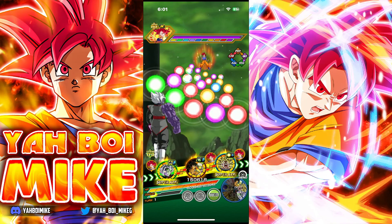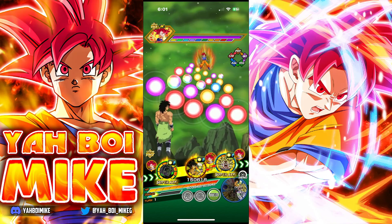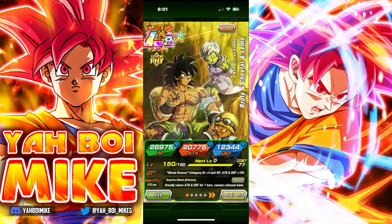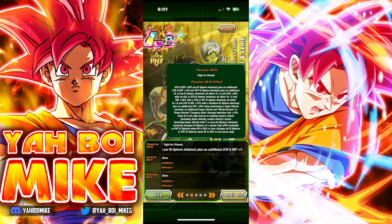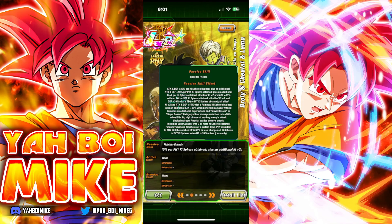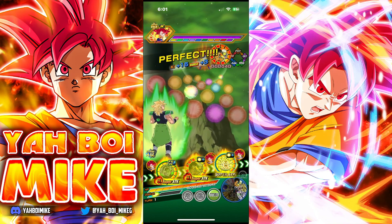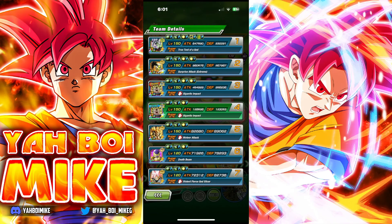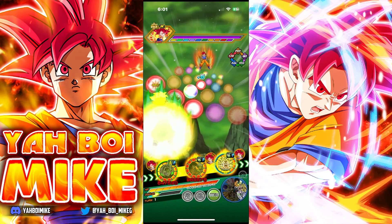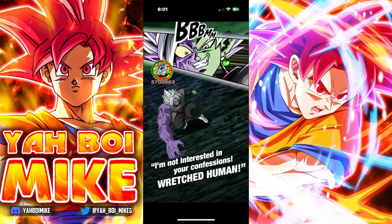Remember that Broly Trio wants to get seven orbs to get the guaranteed dodge, but they do have a 50% dodge chance baseline. You want to be getting TEQ or INT orbs and then a rainbow ki sphere so that you can get the defense support. We got six ki spheres — 267k defense — and with 50% dodge chance we'll probably be fine.